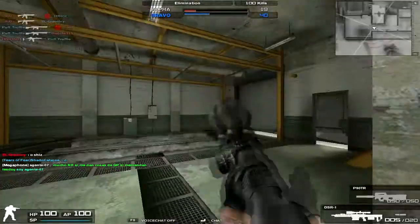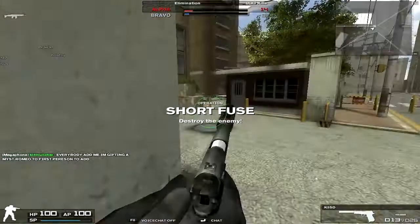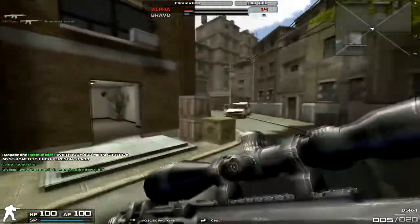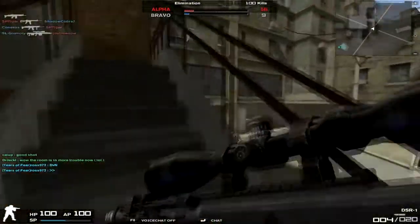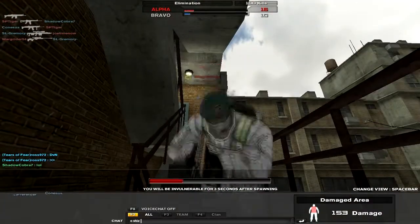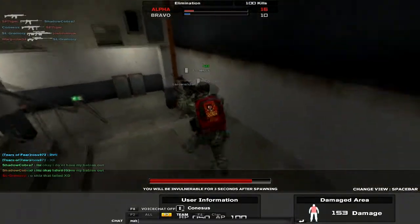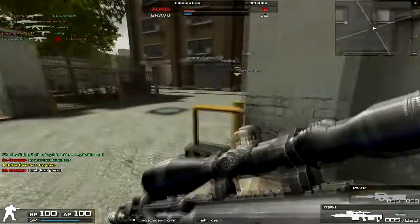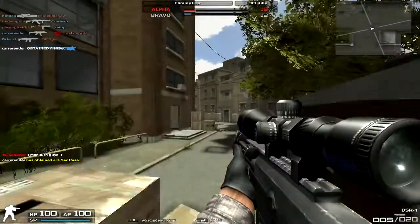The nice thing about the Tactical is that, although it does not have the silencer anymore — the Subsonic is the only variant to hold a silencer — it has 100 accuracy, which means it's perfectly accurate. It retains the same spread recovery. The overall spread is actually lower than the Subsonic or the regular DSR-1. The Subsonic and the DSR-1 have the same spread overall once they get to full spread — they both have 97 accuracy — and the Tactical has 100, so it's an extremely powerful gun.